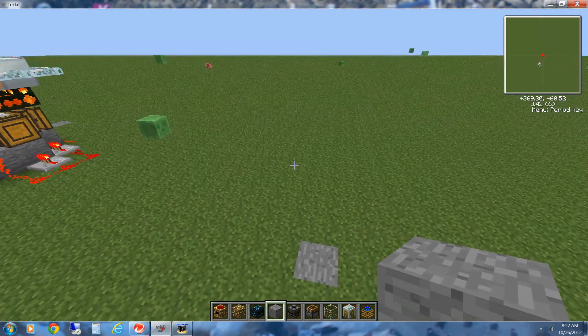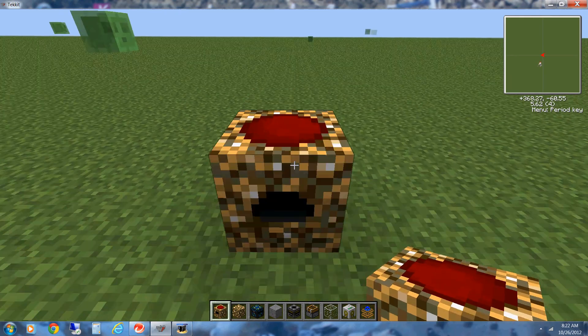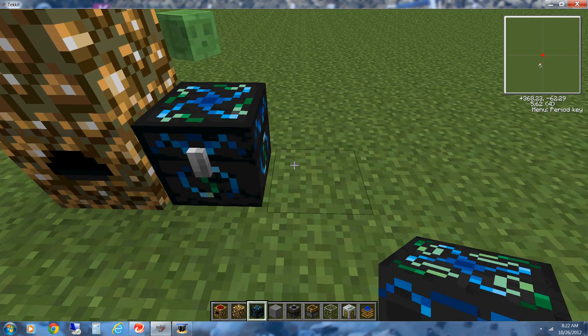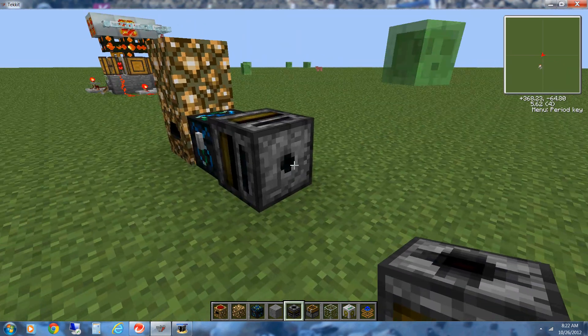I'm going to show you how to build it. First, what you have to do is put down an MK3 collector and some glowstone. Then we'll put down an energy condenser and a filter with the hole facing out this way.